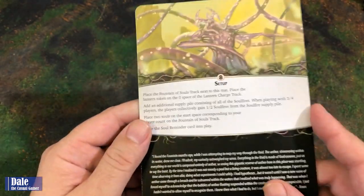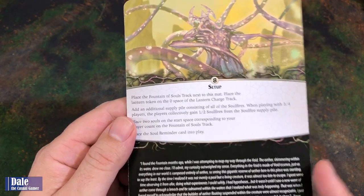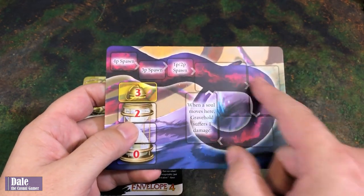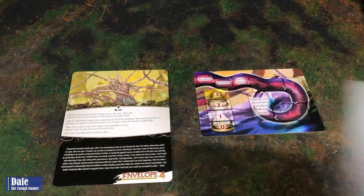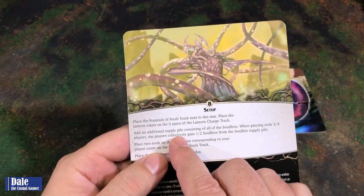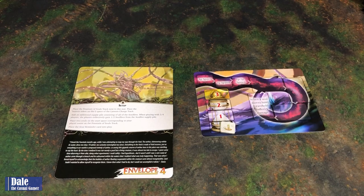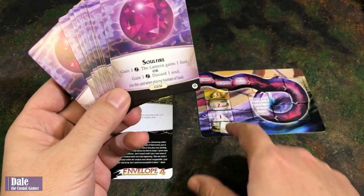For our Nemesis, the Fountain of Souls setup: place the Souls track next to this mat. Place the Lantern token on the zero space of the Lantern track. We've got a Lantern going from zero to three, with different spaces depending on the number of players. When the soul moves around, Gravehold suffers one damage. We have new tokens — the Lantern marker goes on the zero space.